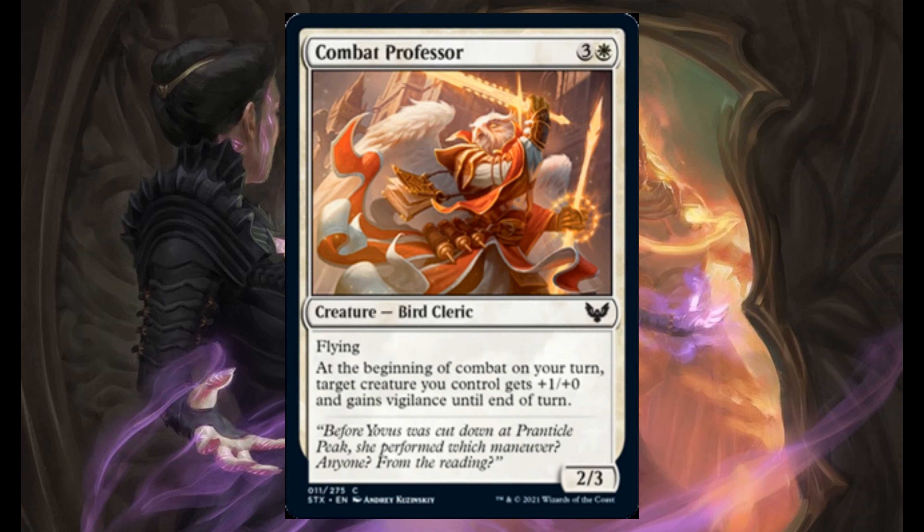Combat Professor — 3 and 1 white, it's a 2/3. Flying. At the beginning of combat on your turn, target creature gets plus 1, plus 0, and gains flying until end of turn.